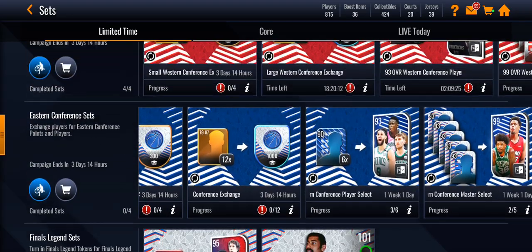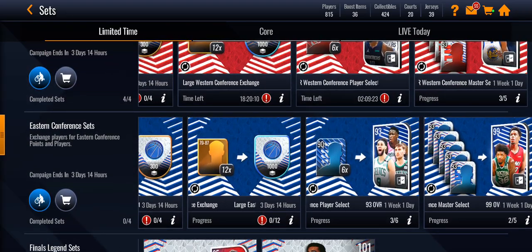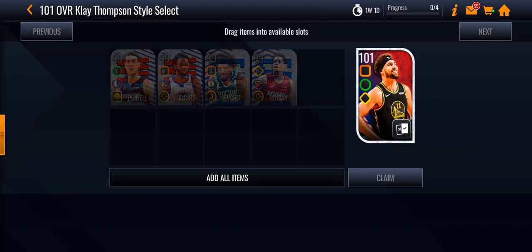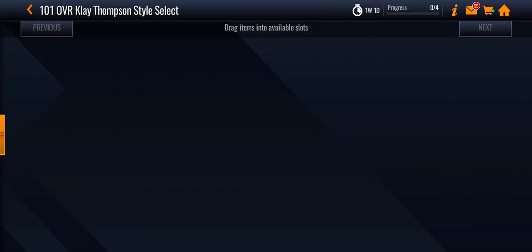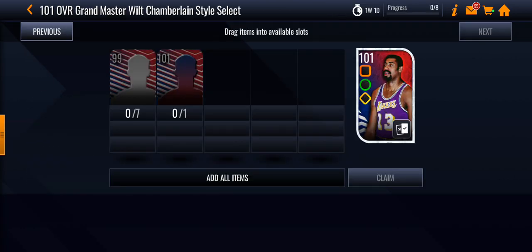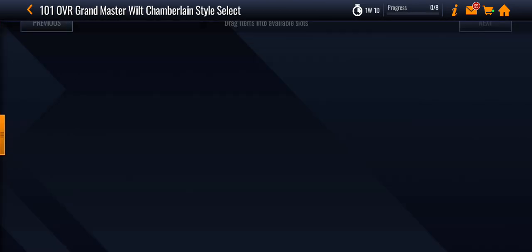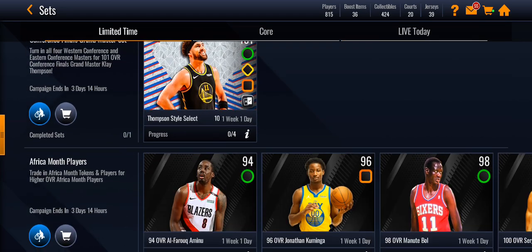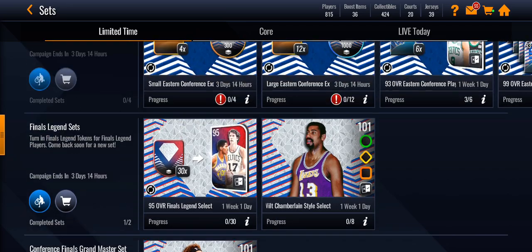First, you have to get these 99 overalls. Usually you have enough to get a free-to-play Klay Thompson, who's around the same as Wilt. Except I believe Wilt has a better boost than Klay — maybe. I think Wilt has a team boost, Klay has a position boost, but the promo is ending in three days, so yeah.